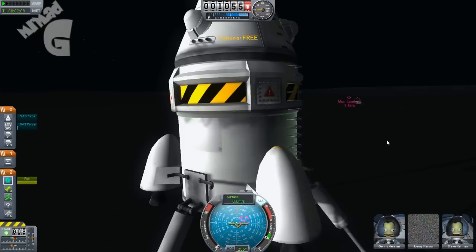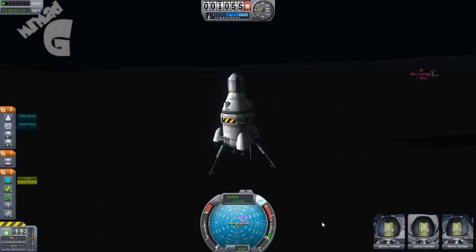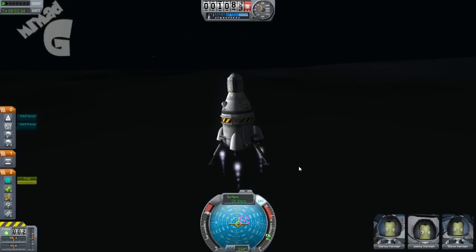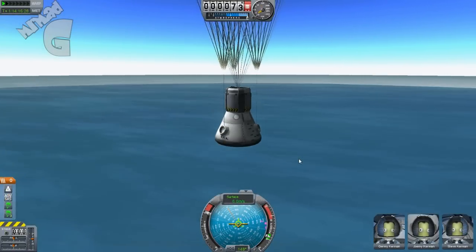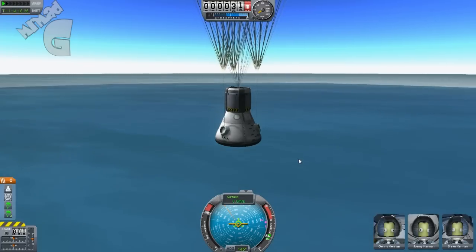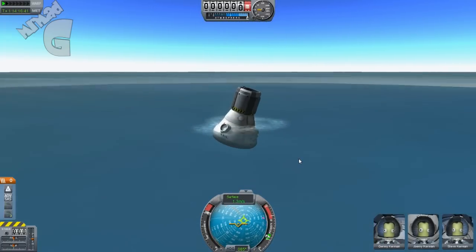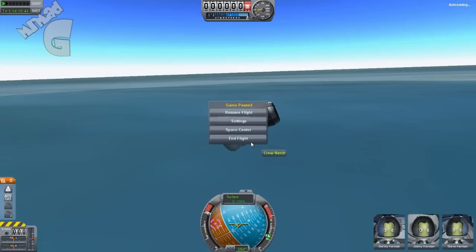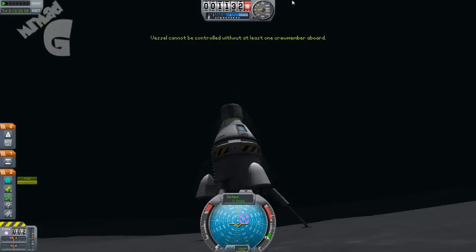Okay so this is the second guy going home — Steve Kerbill — and this is the second mission that came to rescue him. Here we go again doing the same thing, and here we go again splashing down. All three heroes that were the first on the moon successfully made it back. It's a shame it wasn't Bill, Jeb and Bob — I do like them guys. And this lander is just going to be a constant reminder that they were on the moon.